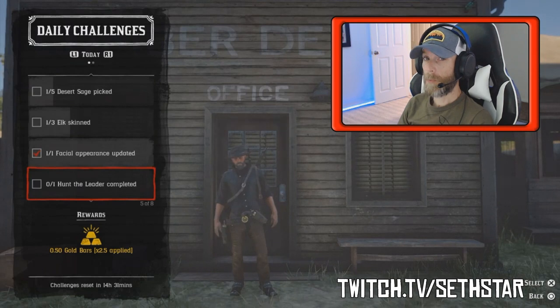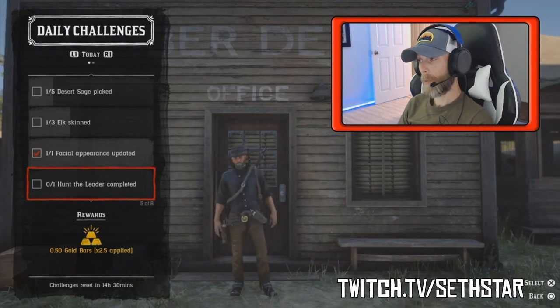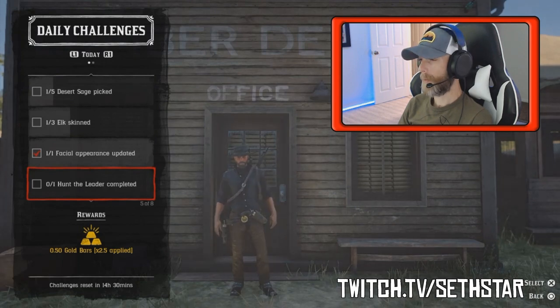Number 4: Hunt the Leader Completed. Found in the Posse Versus menu, just jump in a persistent posse and have the leader fired up. You can also just watch for invites from other posses — there's gonna be a lot of cowpoke running this today.